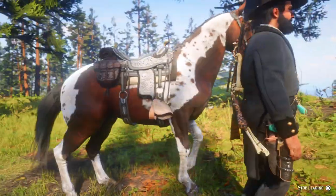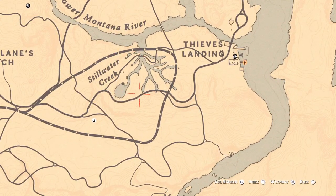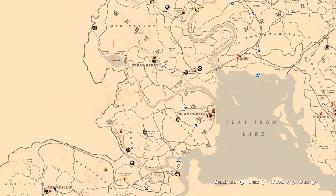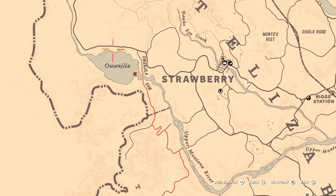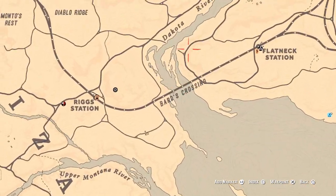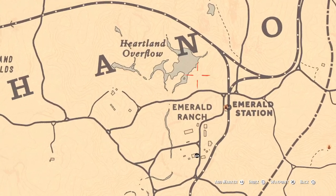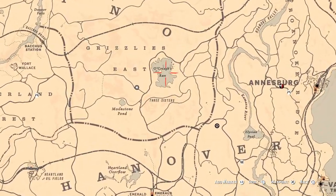You can get ducks usually around the Still Water Creek — quite many of them. Then on Ovanjila Lake, around here, and sometimes around here. Then quite many of them at Bart's Crossing, around this area, at Harton's Overflow, around this area here, and Ovanjila Lake around the lake.